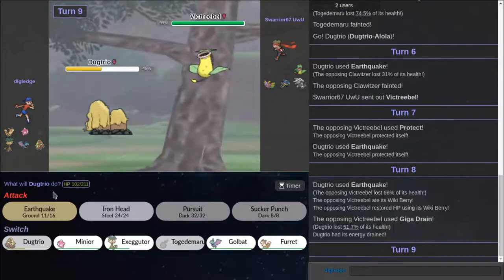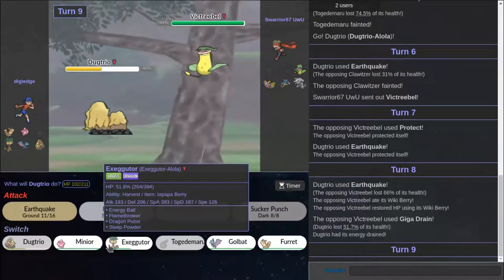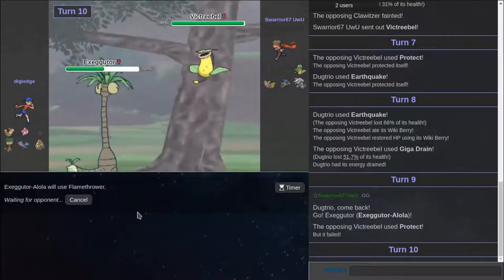I think that will allow me to go into Exeggutor. Oh, there's a Wiki Berry. That explains why. I was going to go for Earthquake again. I'm going to go out to Exeggutor. Which one do I let die? I think I let this thing die. I think Dugtrio is actually really useful right now. GG.